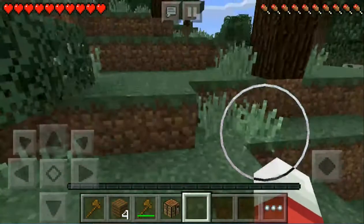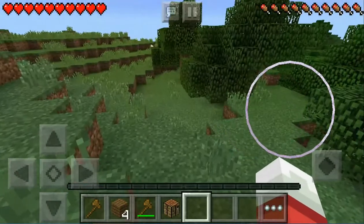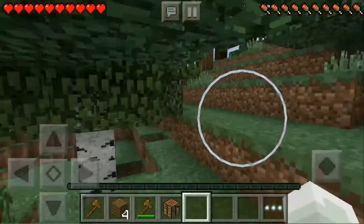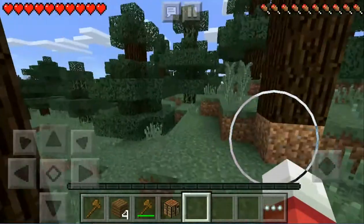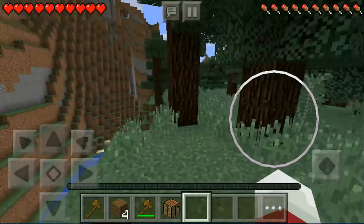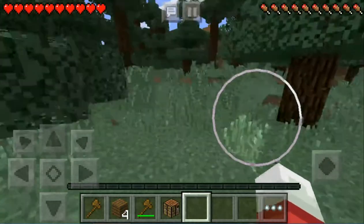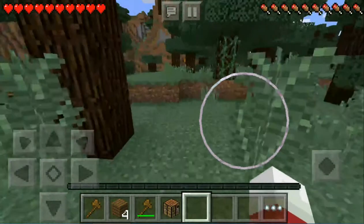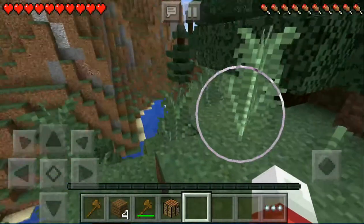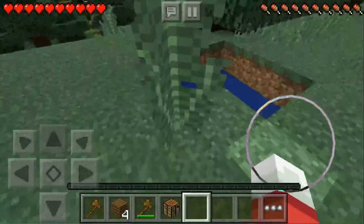Let's go over the mountain and keep looking for sheep. There's sheep over there somewhere — I did look at the seed before I played just to make sure it was a good world. It doesn't really spoil the series because I don't know where I'm making my house yet. And there are pumpkins around here somewhere — right there, there's a pumpkin.